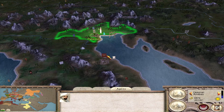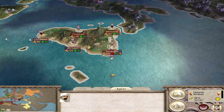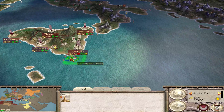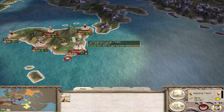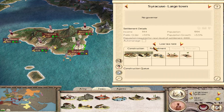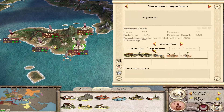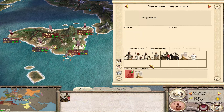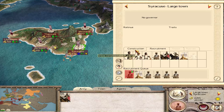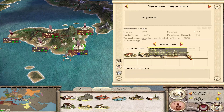They don't want to give us any money - fair enough. We still have to deal with the Greeks here in Sicily. Now we have lowered their taxes. We could try to put extra units in the recruitment to make them happy.